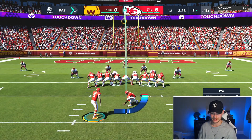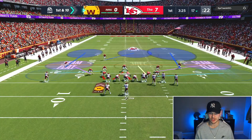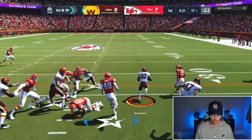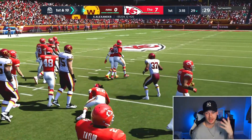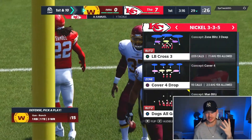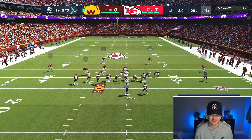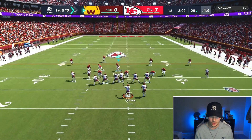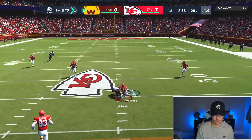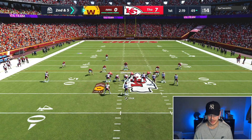Starting in double flat again. Coming out against gun bunch — going to make sure I deep half my corner on the right side to stop one-play touchdowns. Lots of good one-play touchdowns come out of gun bunch, so if they're on the hash I do that every time. Good play by him, good play. This guy seems decent on offense so far.